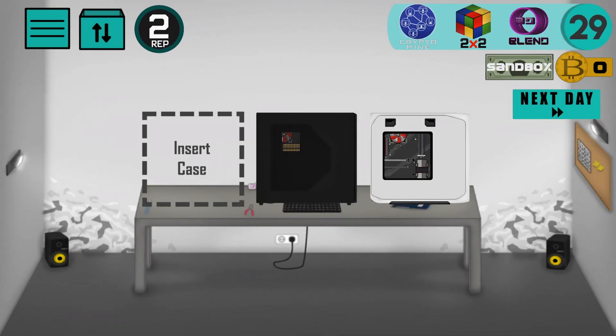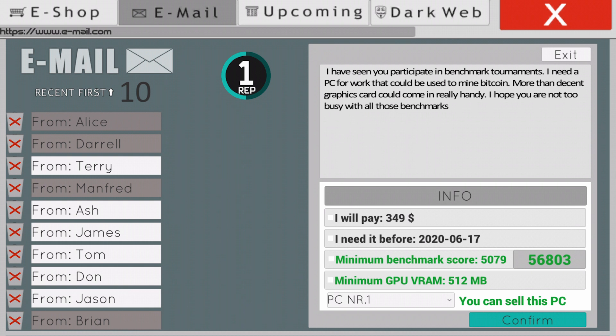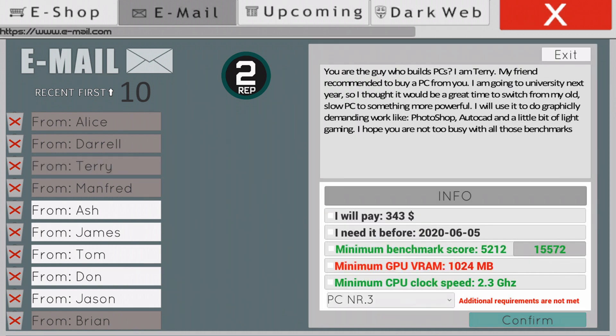The game gets harder and harder as you get stronger, earn more money, and build more powerful computers. This system keeps the game well balanced. There is also an email reputation system — when I sell a computer I get +50 XP, and my level is now 2. As your level increases, email offers get bigger: customers will need more powerful and more expensive computers. I really enjoy this new reputation system.